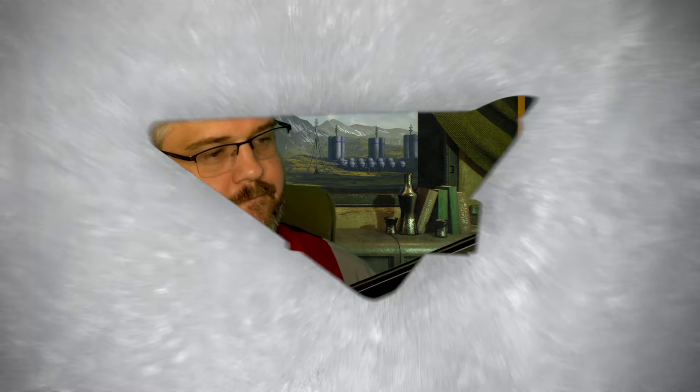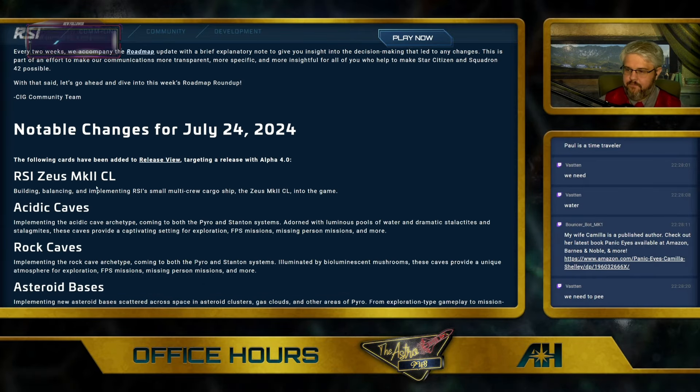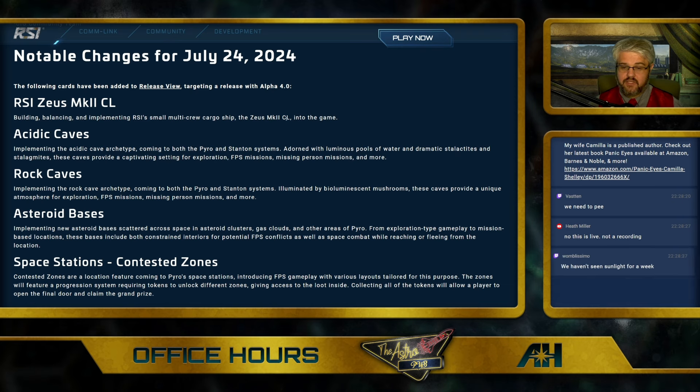Let's just look at the roadmap roundup first. Notable changes for July 24th. The following cards have been added to the release view. The Zeus Mark II CL — building, balancing, and implementing RSI's small multi-crew ship, the Zeus Mark II CL, into the game.